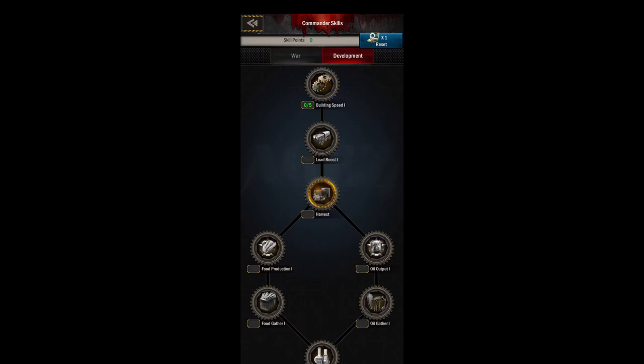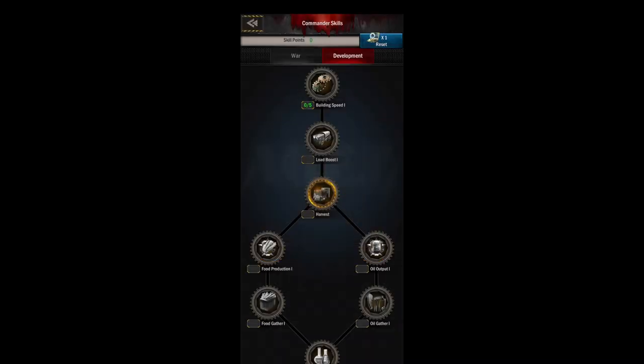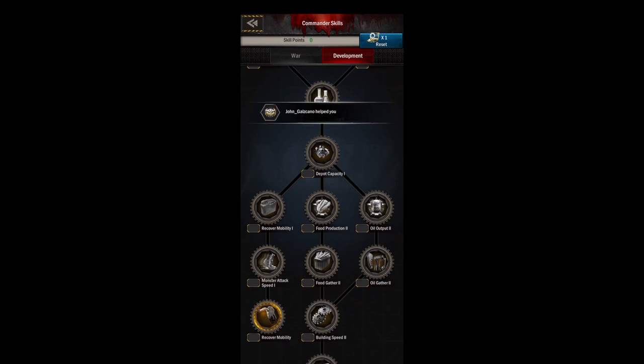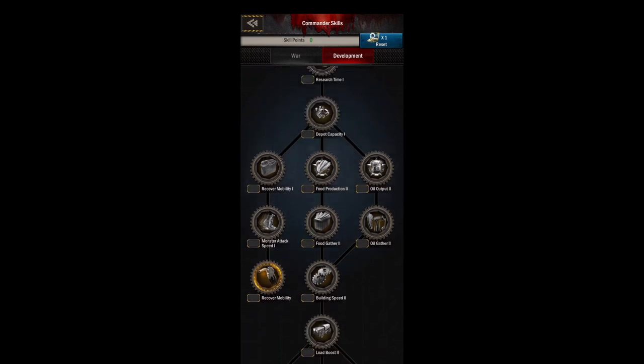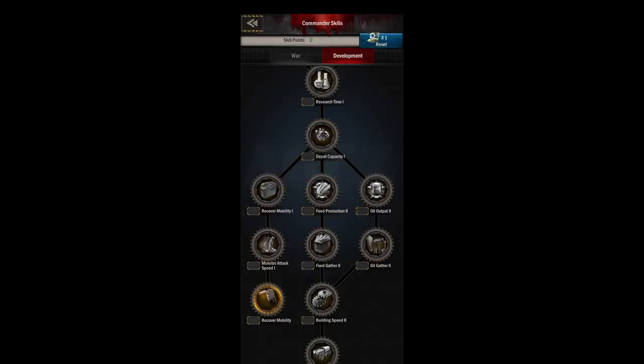In the development tree, you start off with building speed and load boost. Harvest is your first skill and gives you six hours of output instantly — you can use it twice a day. I always choose oil over food as you're going down. Recover mobility is an amazing skill: it lets you kill more monsters, earn more commander XP, and get to that SOS and slaughter faster.